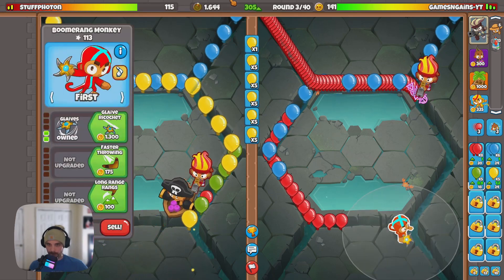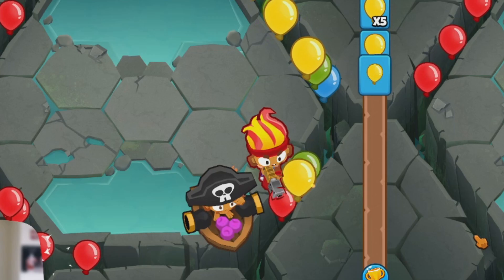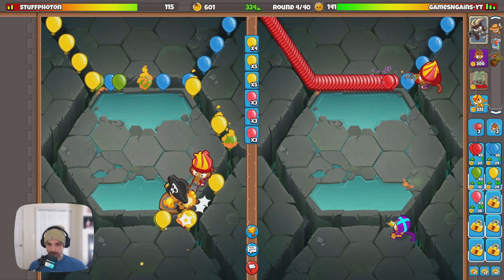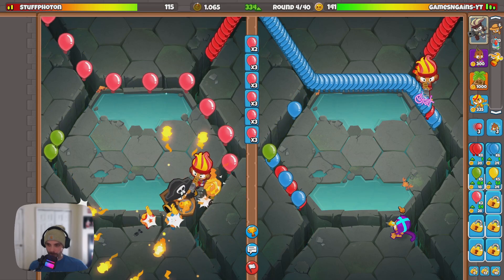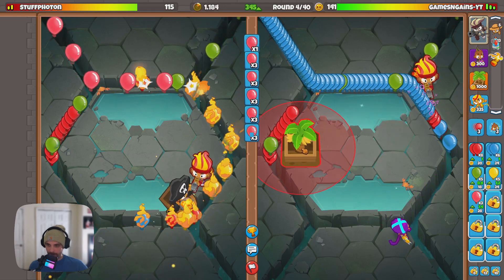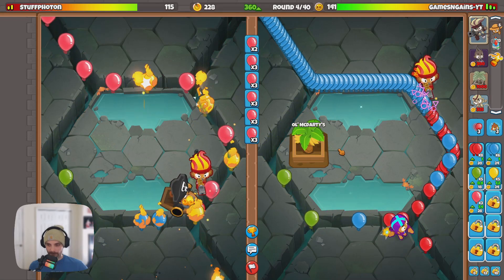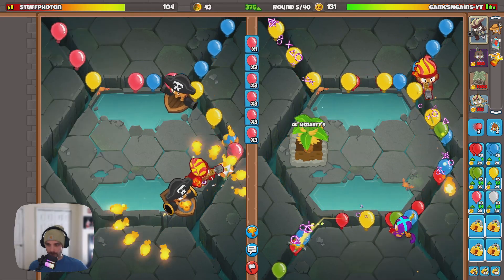I'll take you right through to game two. This is another really hard map but I got the strategy to work here before. I'm going to do one more eco round and go for my glaive ricochet. My opponent is rocking a buccaneer ship and looks like he has Gwendolyn too. The buccaneer ship's pretty good on this map, but it didn't work out well for the last opponent I played on this map. As long as he keeps group ecoing me I should be able to start farming.